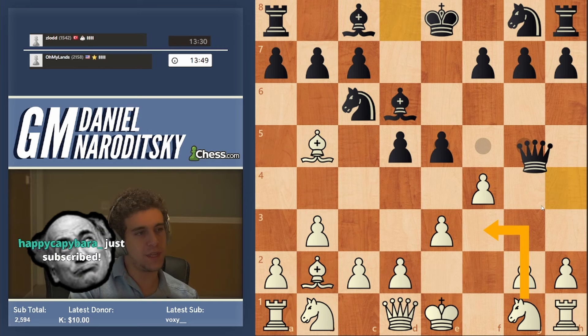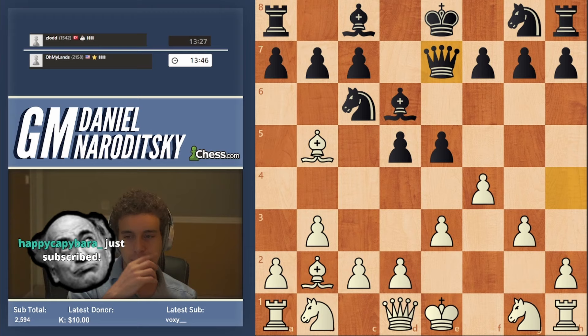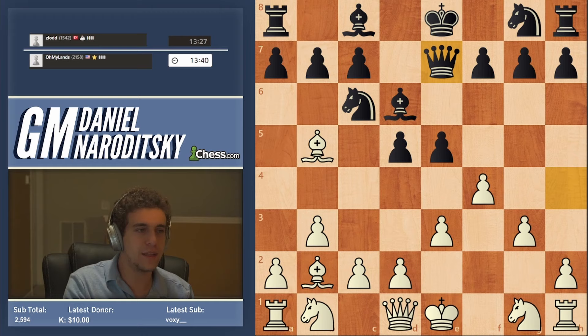Queen e7 is also possible, but then we play knight f3. He gives a check on h4, which obviously we need to block with a move g3. Queen e7 — I think this is the best line actually for white.